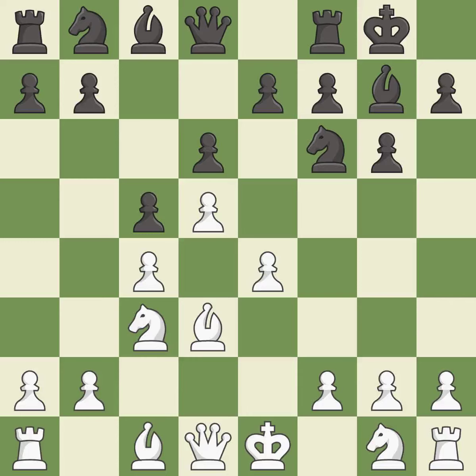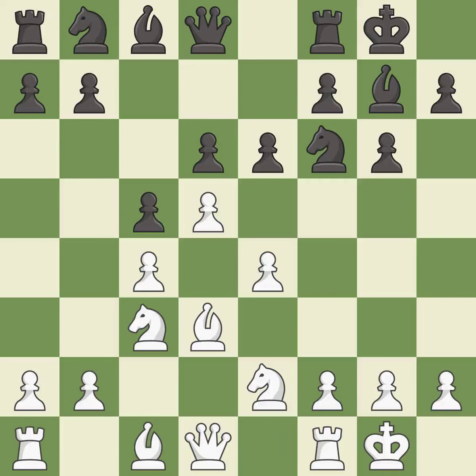Castling kingside tends to be safer because the king is further from the center. This develops a knight off its starting square, getting it into the action. e6 challenges white's d pawn and controls f5. Castling gets the king out of the center and activates the rook. After all captures, this is an equal trade.